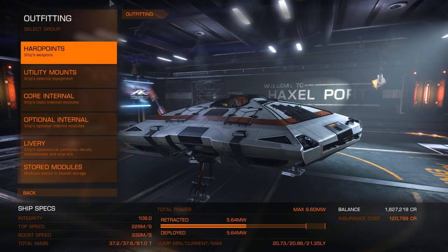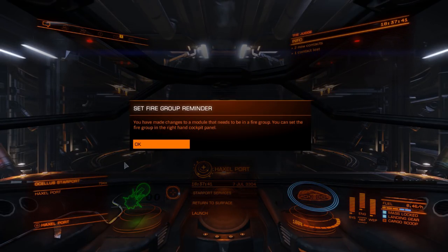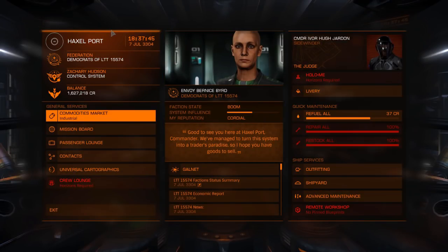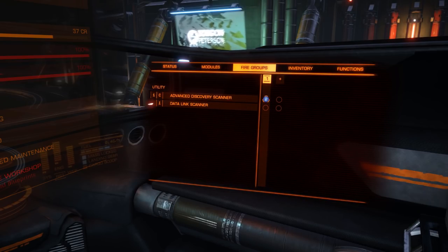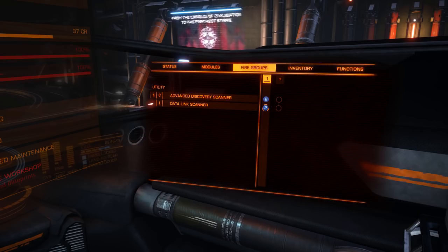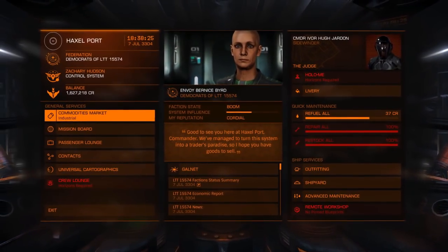We need to set up fire groups. We've got no weapons now. You could put your advanced discovery scanner on group one, but I'm going to put it on group two as a matter of convention — because other times you might want weapons alongside the scanner. The data link scanner you don't need, but you could put that on two as well so they both fire together, or put it on a separate group and use the fire groups button to switch between them.